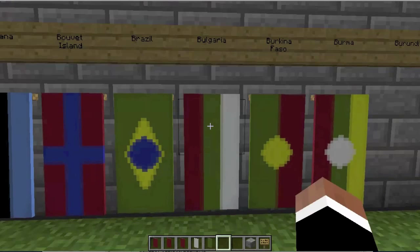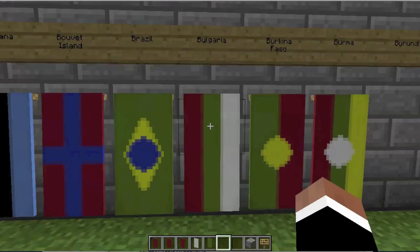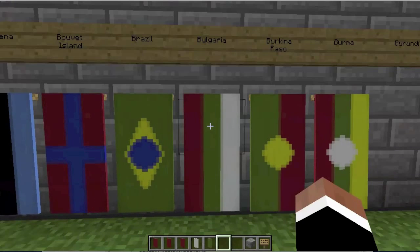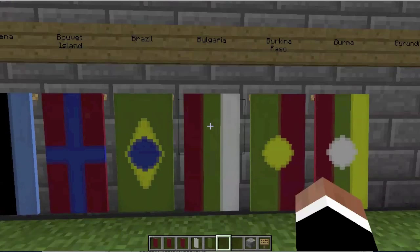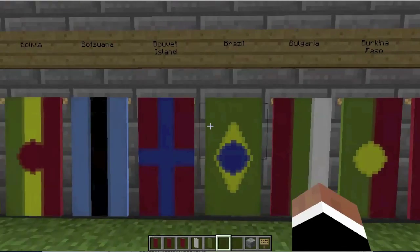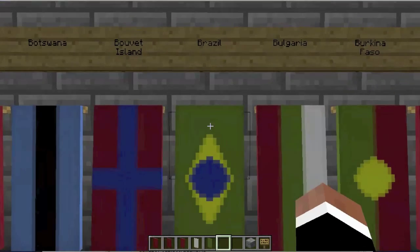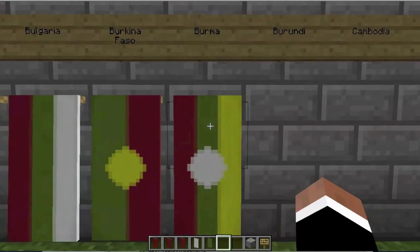Hello everybody, and welcome back to another episode of the Minecraft Flags of the World project that I've been working on. Before we begin today's episode, I will be going over the flags that we created in the last episode. In the last episode, we created the flags of Boovit Island, Brazil, Bulgaria, Burkina Faso, and Burma.